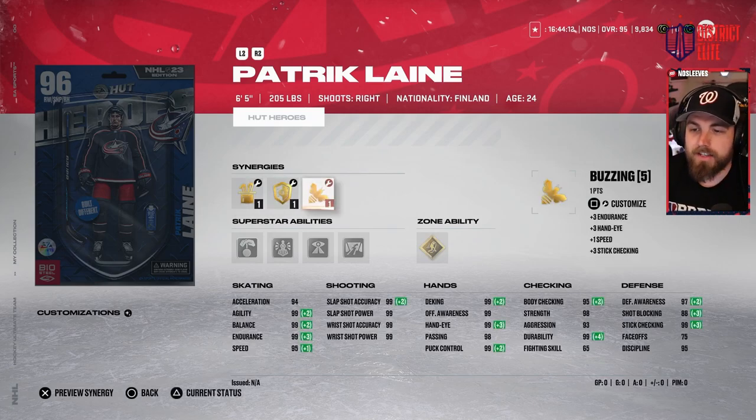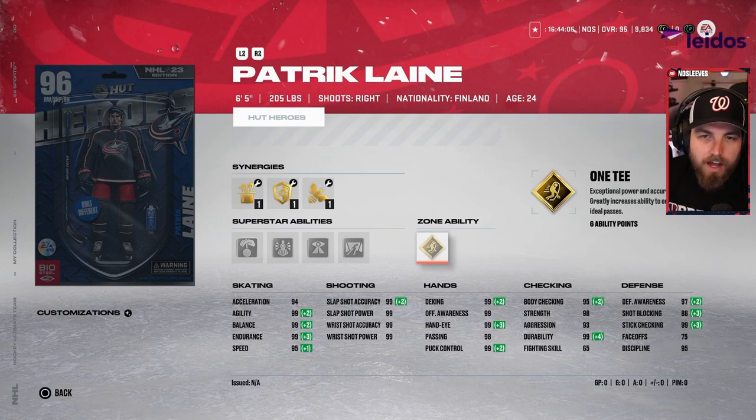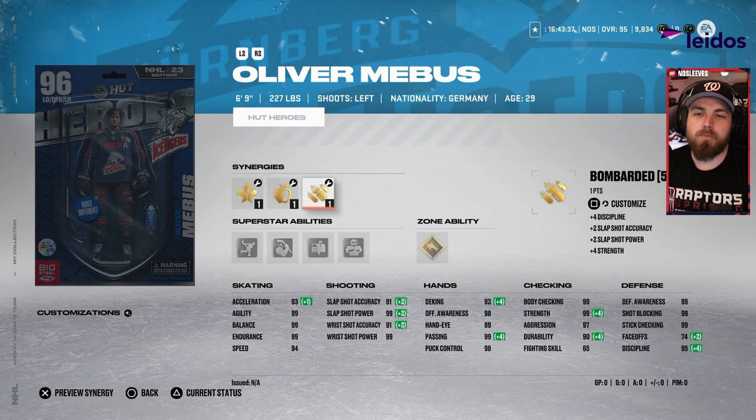Essentially the right-handed version of Rantanen is the six foot five Patrick Laine — 95 speed, 94 acceleration, gold 1T. I don't think for the price point I'd personally activate 1T, but on the rush in two-on-ones you can score basically from the blue line. It's silver Close Quarters and silver Unstoppable Force on someone with 99 stats across the board at 95 speed. If you need a right-handed winger — and almost everyone does because they just refuse to give them out — Patrick Laine would be the card.